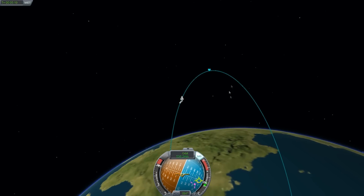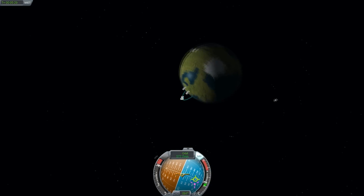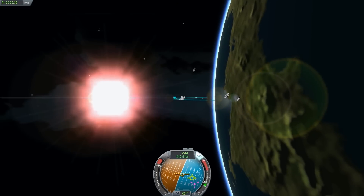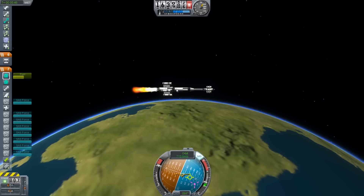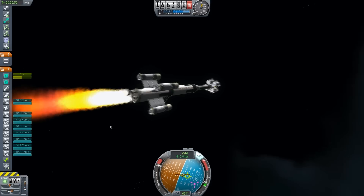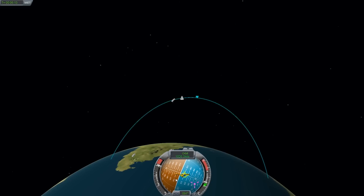If we do our burn as we're coming up to the apoapsis we're going to get a more even orbit around Kerbin. Last time the apoapsis was about 200,000 metres and the periapsis was about 90,000 metres — that's barely just out of the atmosphere, and if we dip into the atmosphere we'll get drag slowing us down. This is the coolest looking stage of the rocket; you can see the thrust vectoring in the nozzles keeping it on track.